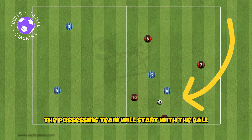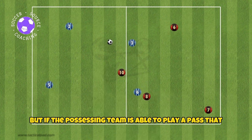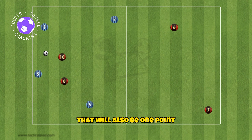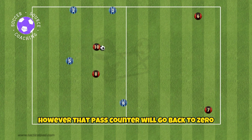The possessing team will start with the ball and two players from the opposing team become the defenders. If the possessing team is able to make five passes they will get one point, but if the possessing team is able to play a pass that splits the two defenders that will also be one point. If the defenders kick the ball out of bounds the possessing team still maintains possession however their pass counter will go back to zero.